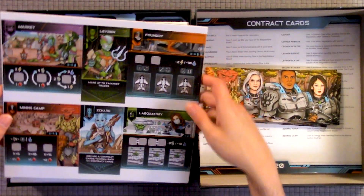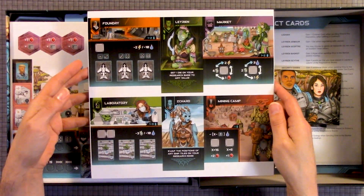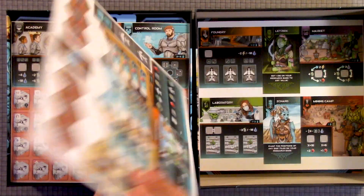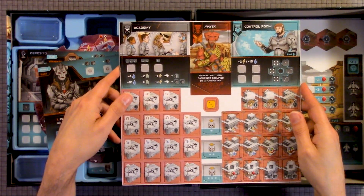So here we have the market, foundry, money camp, laboratory. Here we have negotiations.